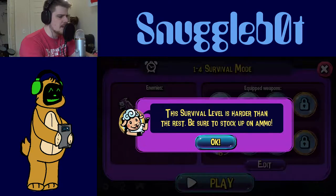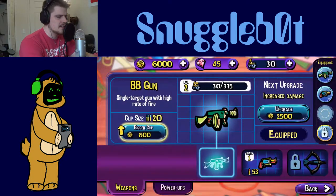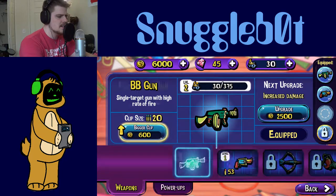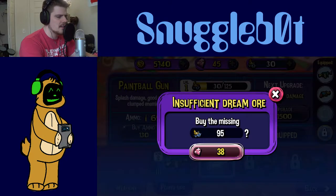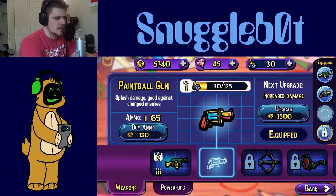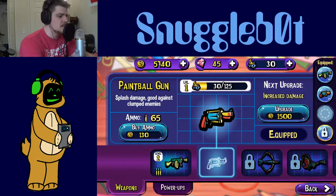Let's go to level four. This survival level is harder than the rest — be sure to stock up on ammo. Since you insist, let's get some ammo for our shotgun. We got plenty. We're missing some dream ore, but we'll buy some more ammo. We'll come in ready with just over 101 shots — I think that's going to be enough to take out whatever they throw at us. We are prepared. We got to survive the night for one minute.